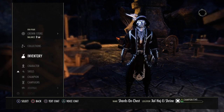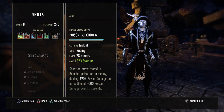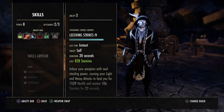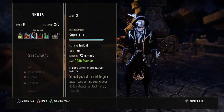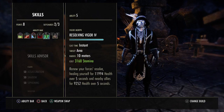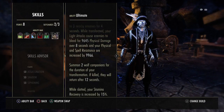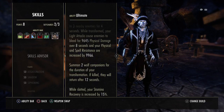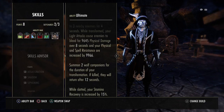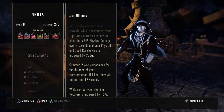That is it for sets. Skills — back bar: Poison Inject, Leeching Strikes just to give us stamina, Shuffle obviously to not be snared and stay moving, Cloak, Vigor, and Pack Leader. Doesn't matter which morph you use; I just use it for the 15% extra Stamina recovery. I switched this from Bow Ultimate because I found I really wasn't dropping the Bow Ult, and with how much extra recovery I get from this, I'd rather have that up.